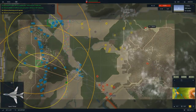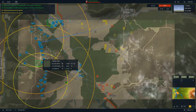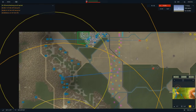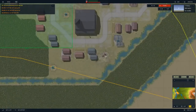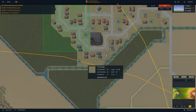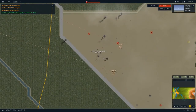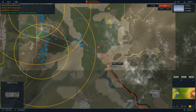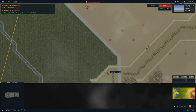We've got enemy fixed wings coming in - Su-17s. MANPADs, come on, acquire a target. They're hitting our units - they took out one of our M113s. There go the MANPADs. We lost one M113, but the M113 TOW carrier is still up. They took out another one of those BTRs. BRDM-2 ATs - so these are what the missiles are coming from.